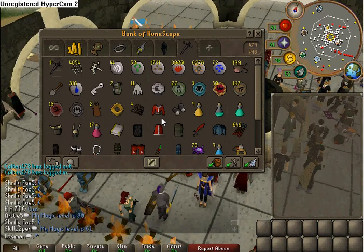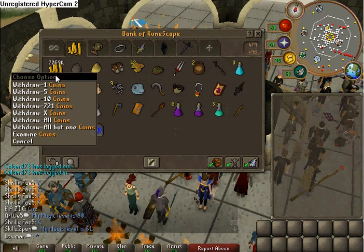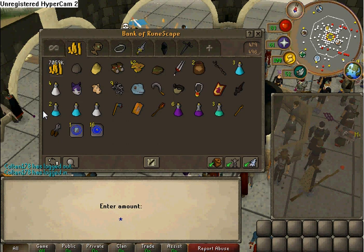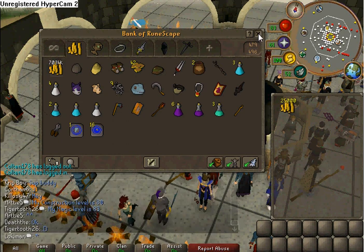There's actually two ways. Cash recommended is about 1 mil. I'm gonna be cheap and use 25,000 cause it's just a video demonstration.